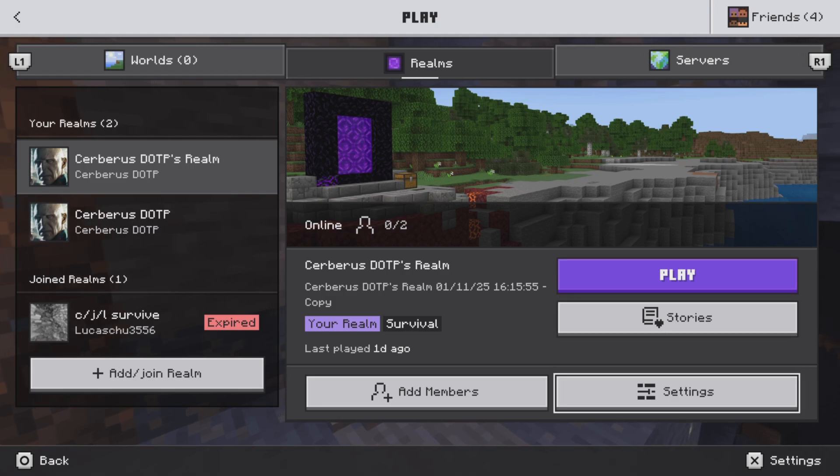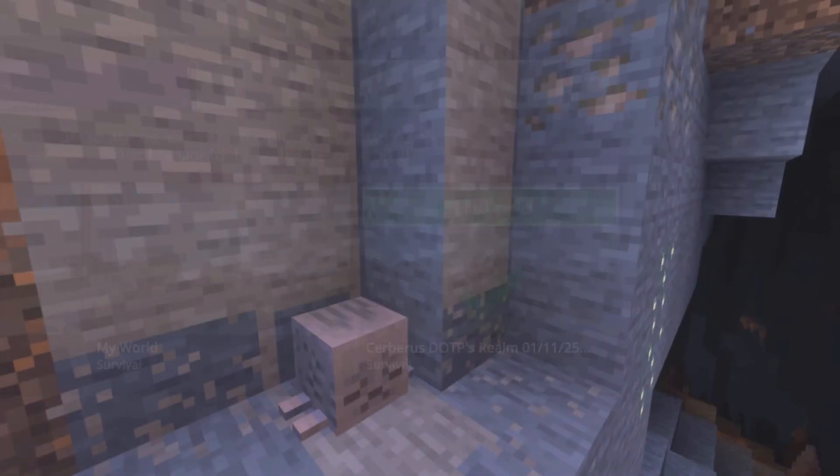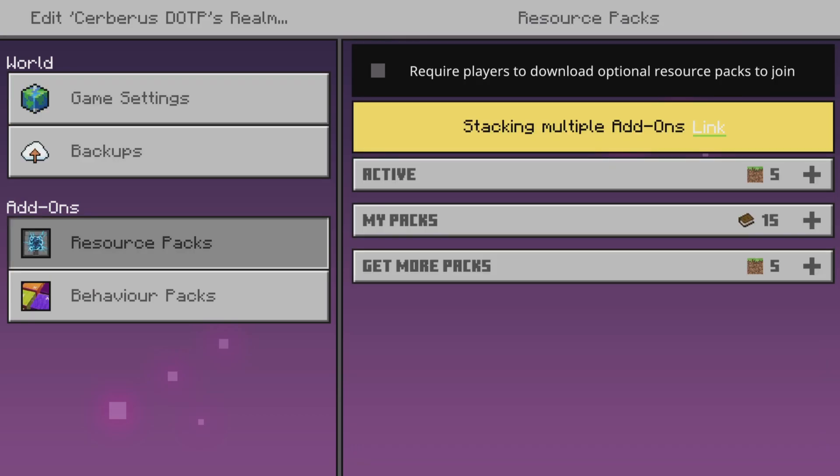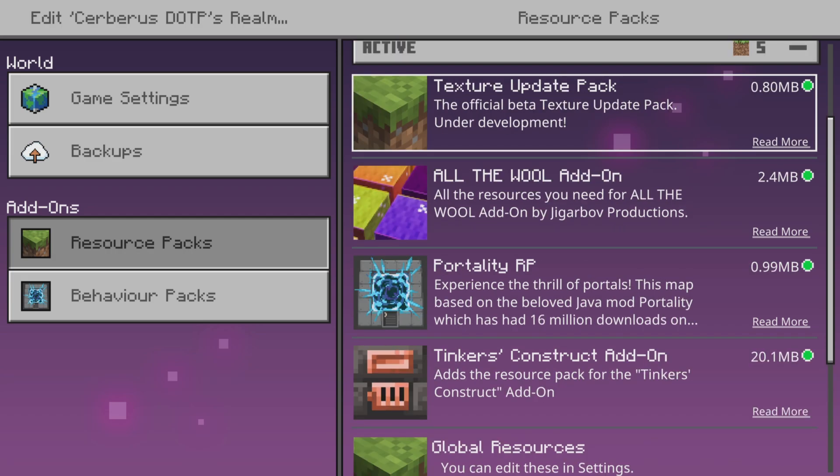Go into your realm settings, select your realm, edit world resources, pack active, and just take off the texture pack. Like I said, texture packs won't work but any add-ons will work.